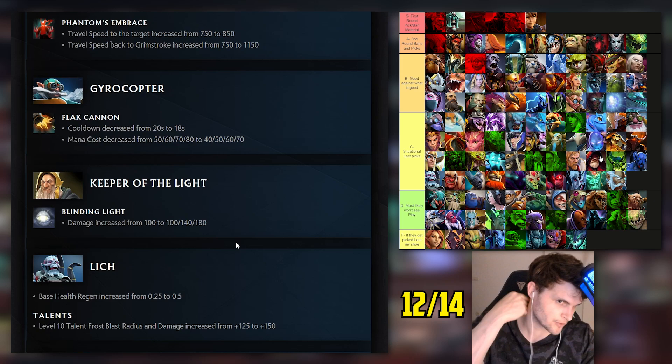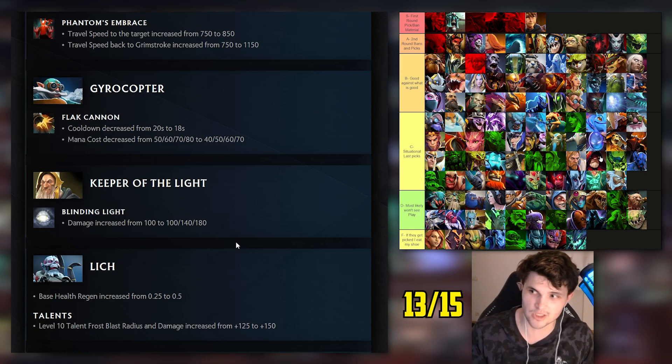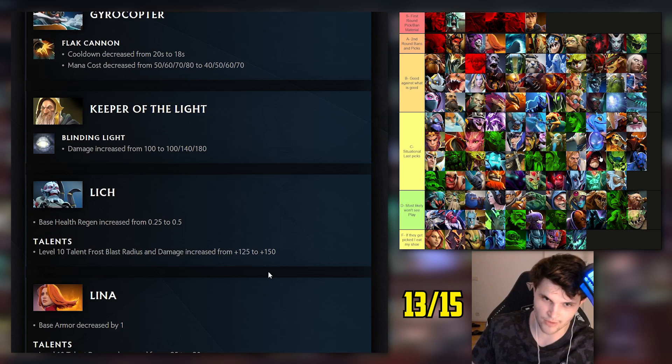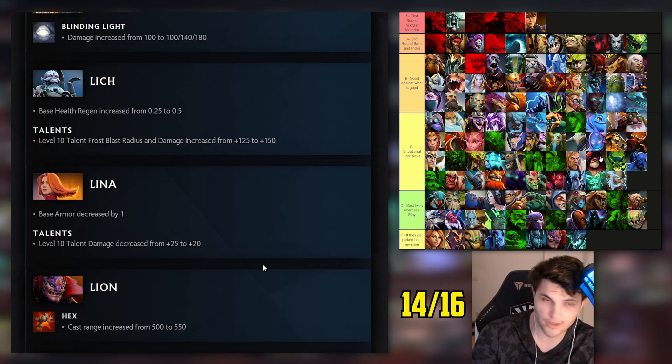Keeper of the Light: I had him bottom of C tier, so yes, slight buff expected. Lich: I had him bottom of C tier as well - expecting a small to medium buff. Base health regen increased by 0.25 and talent increased. We'll consider that one right - 13 out of 15.